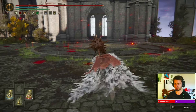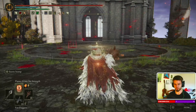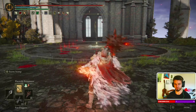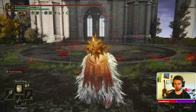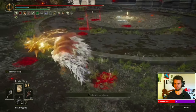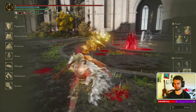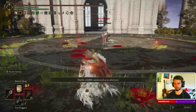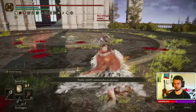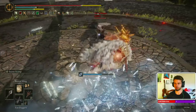The way you should start your duels is: drink your flask, activate Flame Grant Me Strength, buff your Great Stars with Electrify Armament, put on Beastial Sling, and just wait for the opponent to come to you. Look at the damage right from the start.